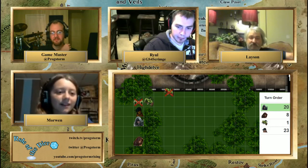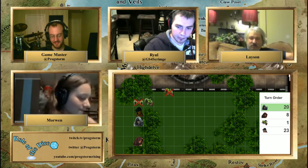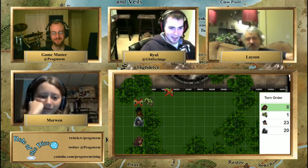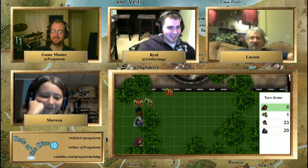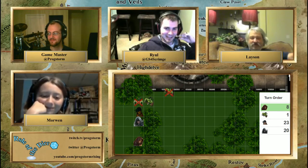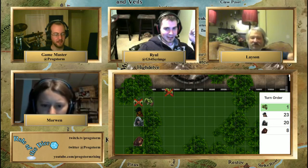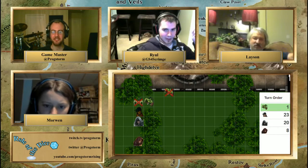Morwen tries again — rolled a 7. You keep shooting wide trying not to hit anyone. Laysan can change position — actually, never mind, she's on a broken ankle. She could crawl at half speed. I'm positioned between the enemy and Morwen for a reason. Laysan does nothing. Ryle refreshes the copycat — it's up again. The enemy swings at you but you deflect it.